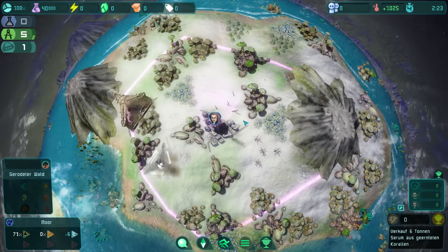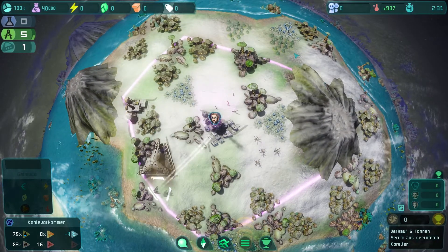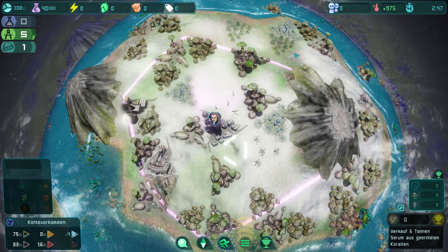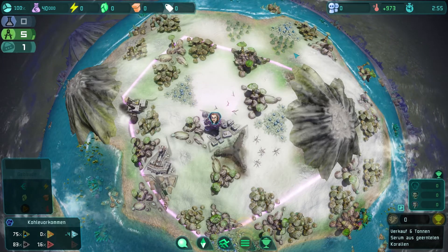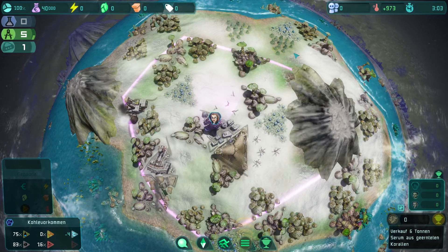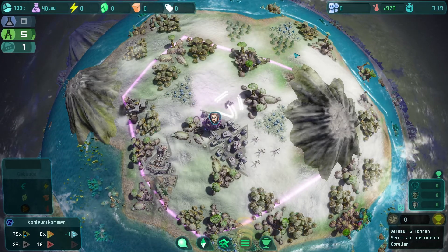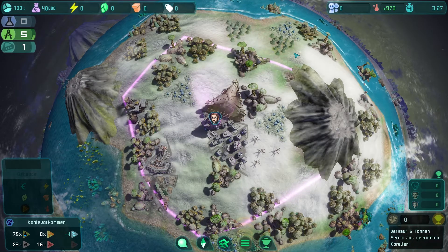Last but not least, we sent our AI back to school again. Our AI companies can now use the land claim feature to obtain fields and resources adjoining their build radius. They will eventually use the hacking tool to take over your towers, so you better take care.